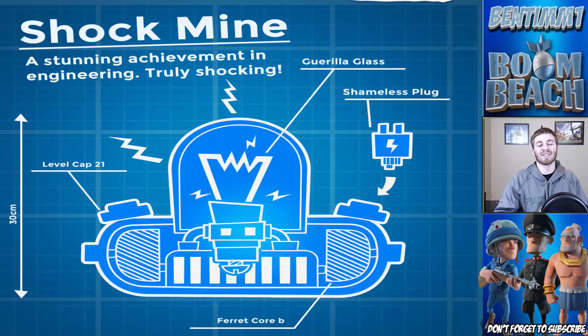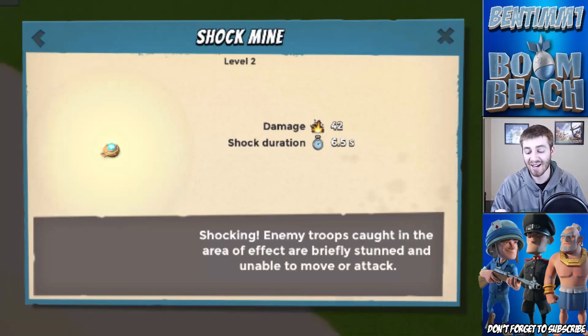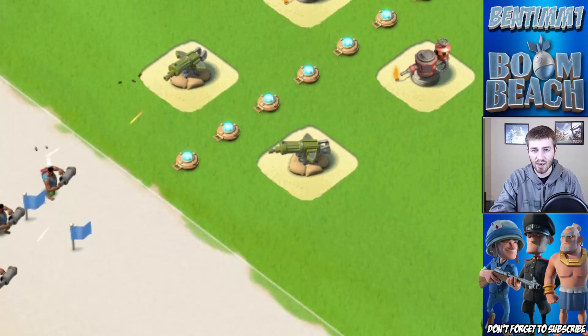Let's get some stats on these things. Level one shock mines deal 38 damage and shock your troops for six seconds. Level two shock mines deal 42 damage and shock your troops for 6.5 seconds. Level three deal 46 damage and shock your troops for seven seconds. Shock mines pretty much have the same radius when they blow up as the shock launcher when it shoots.